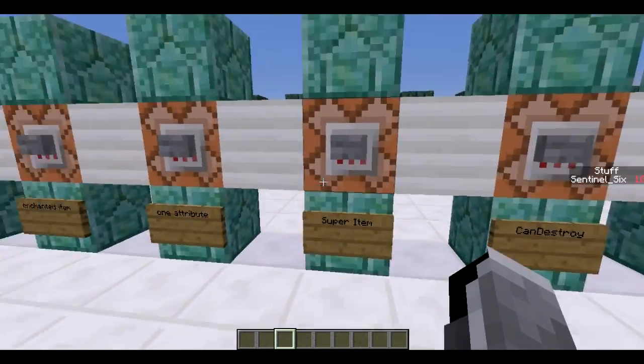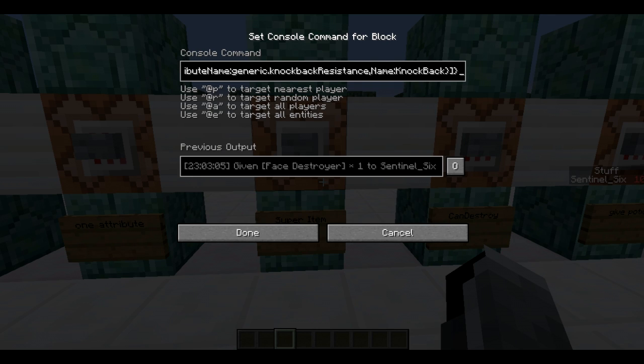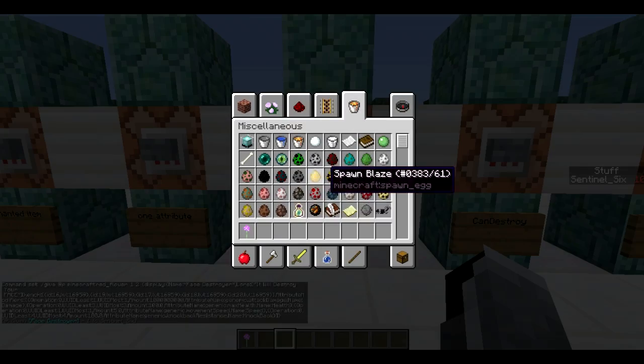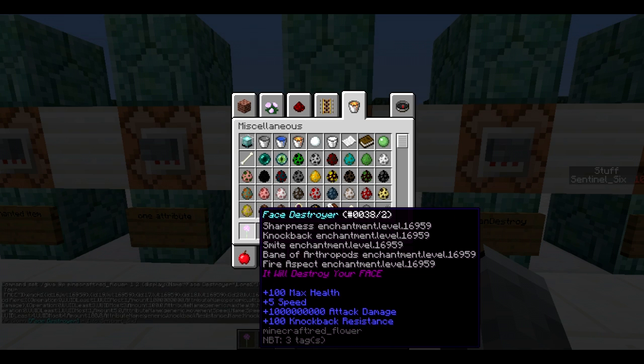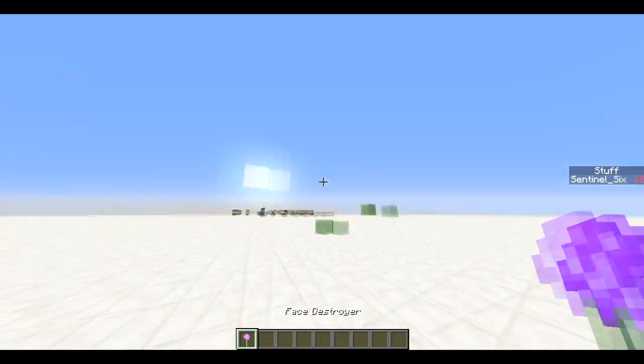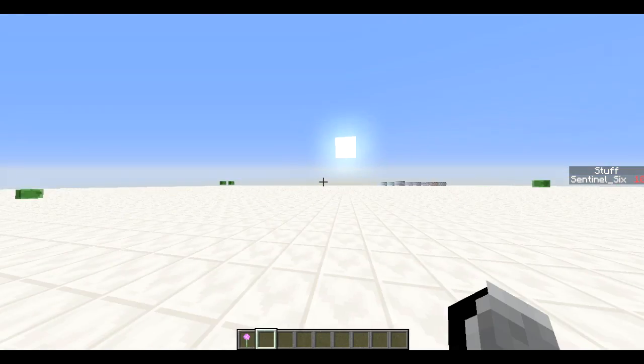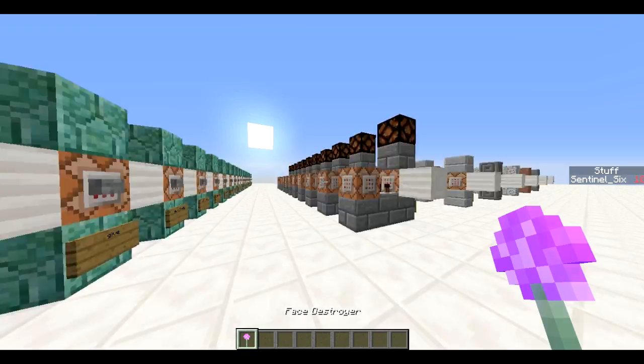Next, we use all of the above to create a super item. It has a lot of attributes and enchantments — the full command will be in the description. It has Sharpness, Knockback, Smite, Bane of Arthropods, Fire Aspect all at 16995, plus 100 max health, plus 5 speed, 1 billion attack damage, and plus 100 knockback resistance. As you can see, when holding it you move insanely fast.